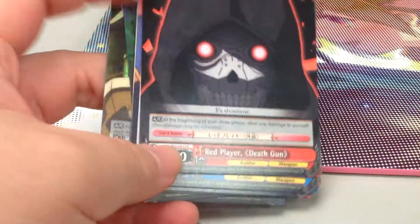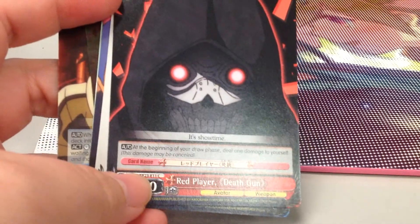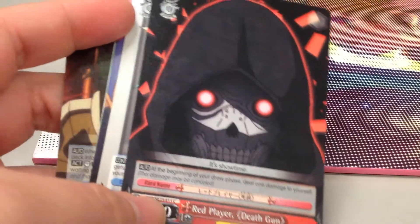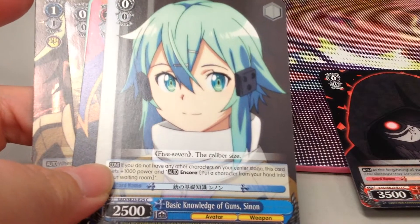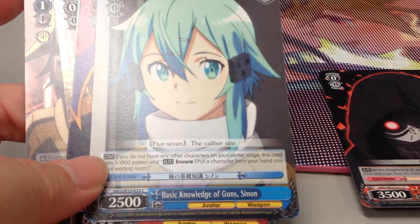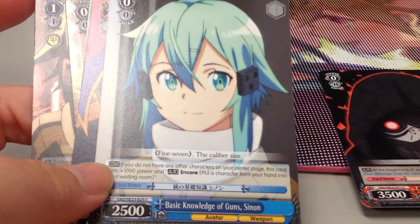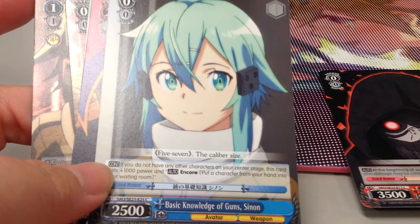I'm gonna open the pack. I got the red player Def Gun. It's gonna go to my anti-wife deck, isn't it? It's a zero-zero. And a zero-zero Sinon. This is the solo card, similar to what we had in the originals - Sword Art Online Trial Decks, I think.